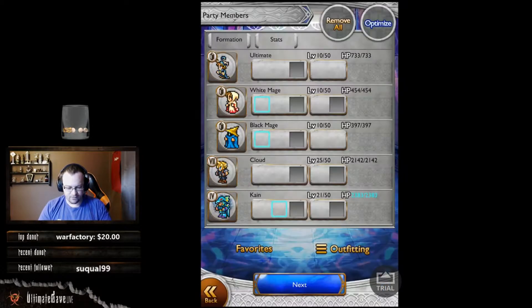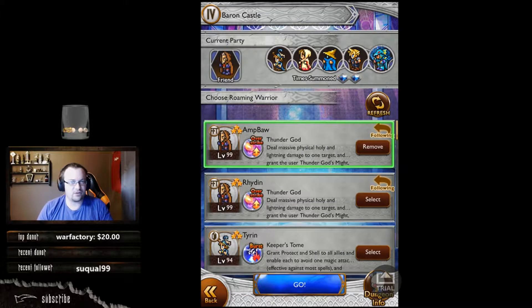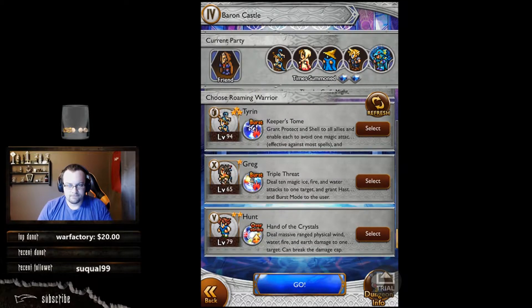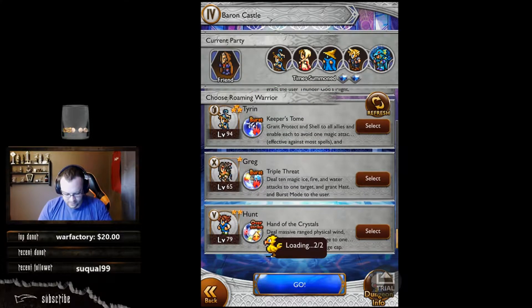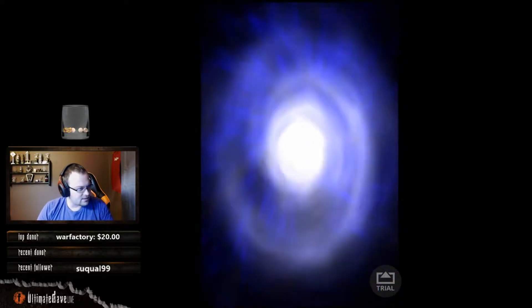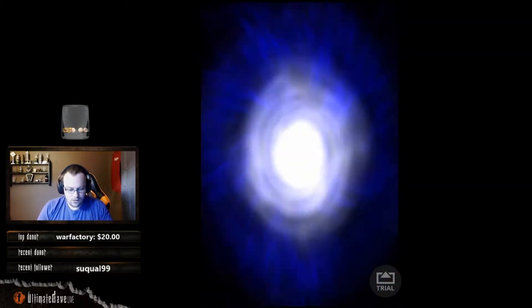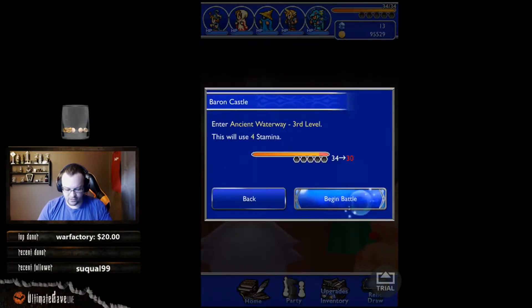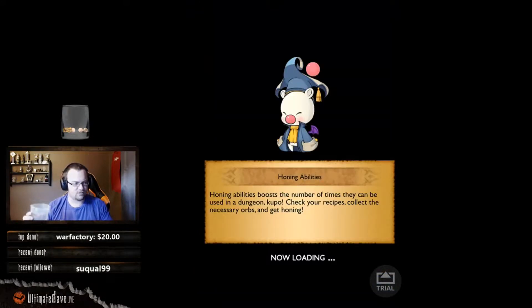We have to prevent his arms from what I call 'explodation.' There's something in Roaming Warrior that can help, but we're actually going to bring Sentinel's Grimoire instead. Sentinel's Grimoire is Ultimecia's unique soul break — it's a really good wall effect. Almost everyone at higher levels has it; it's one of the most important ones to get.